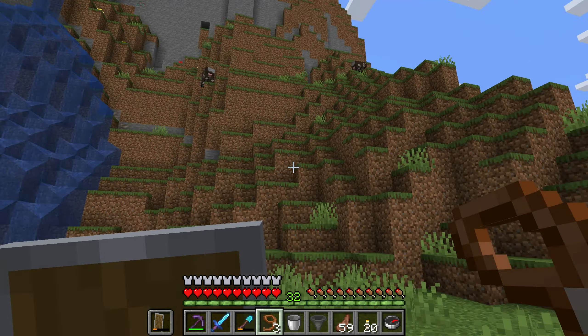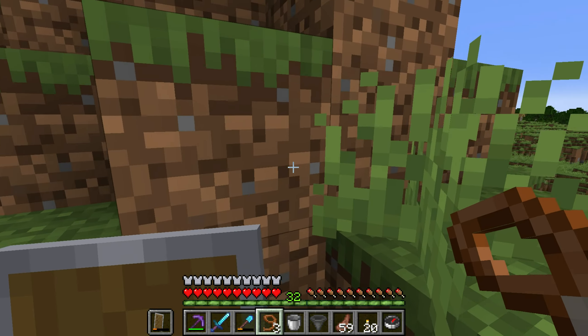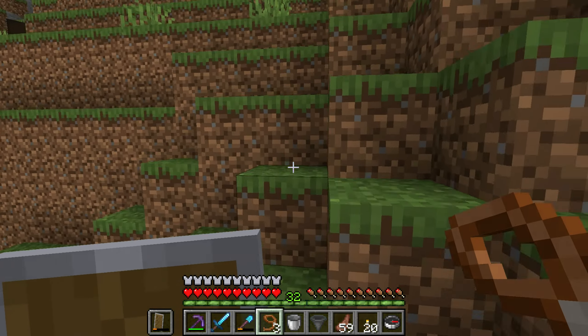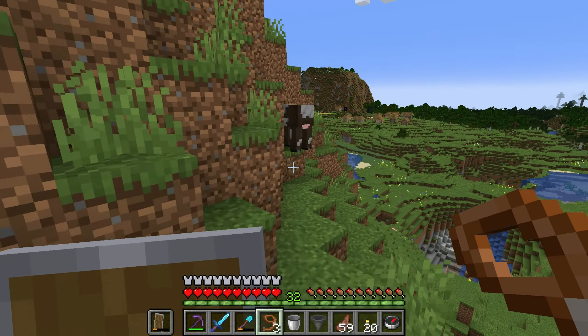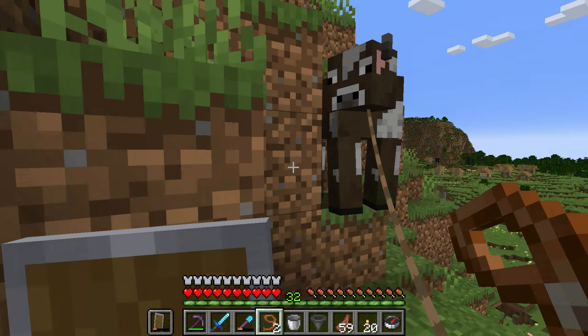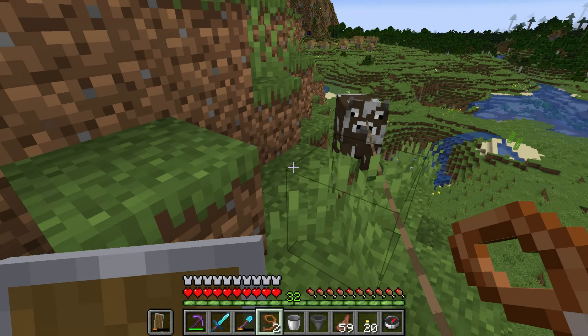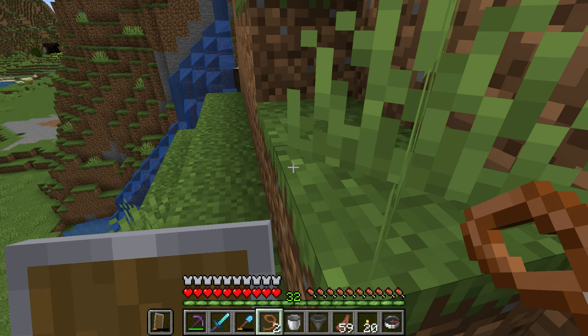Looks fine, so we'll go and find ourselves some cows. Luckily for us there are two very nearby, literally just opposite the barn on this little hill. It is going to be a bit of a pain dragging them down here, but I really can't be bothered going hunting for cows elsewhere, so these two will have to do. I feel like a lot of this series is just dragging animals around on leashes. But I guess that's a lot of early game Minecraft, isn't it?